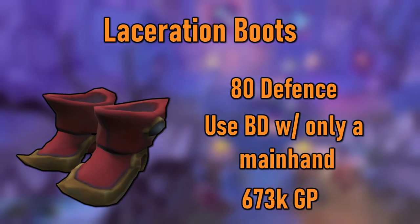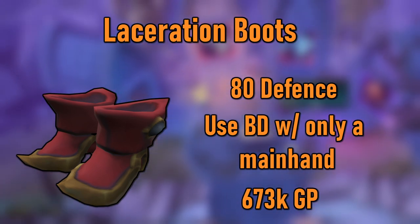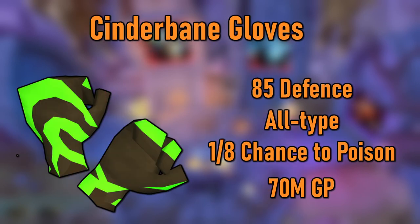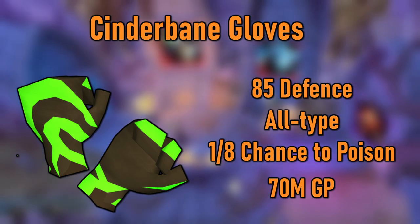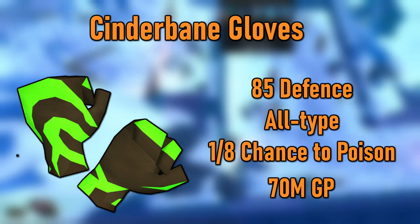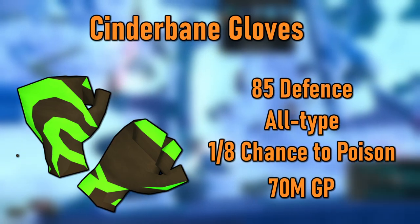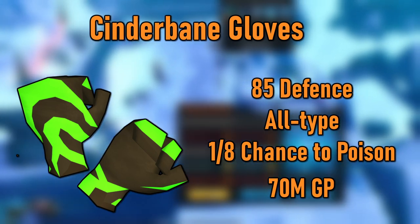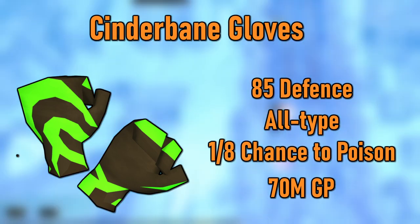Level 80 defense also gives you access to the Laceration Boots, tier 80 melee power boots with the passive effect that lets you use Bladed Dive with just a main hand or two-handed weapon instead of only dual wield. This is much more handy than it sounds, and these will only run you about 673k right now. At 85 defense, you'll be able to use Cinderbane Gloves, which are all type gloves with all style damage bonuses. These have the passive effect of inflicting a huge amount of poison damage on your target — best in slot anywhere your target is poisonable. These are pretty steeply priced at 70 mil, but will be well worth it once you have the cash.